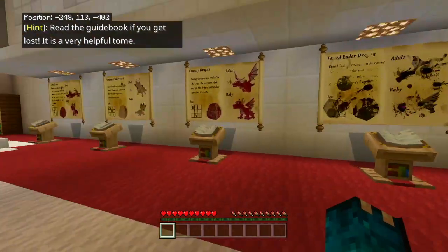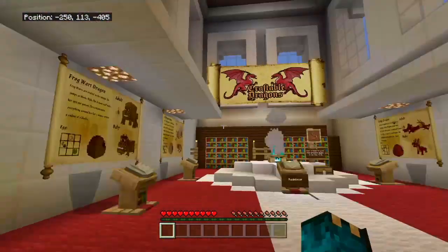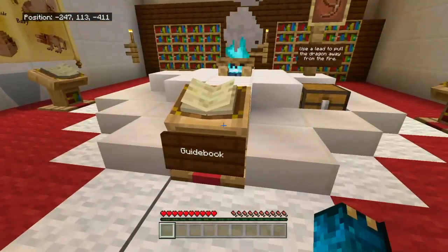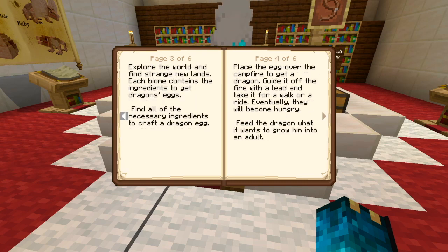Hello Gamers! Today we are going to be playing Craftable Dragons. It's a game in Minecraft where you can craft dragon eggs, hatch dragon eggs, and train your dragon to fly when it becomes an adult. Welcome to Craftable Dragons.